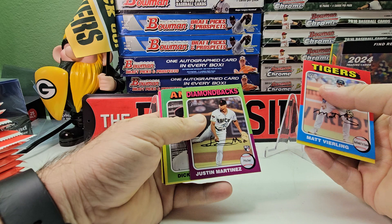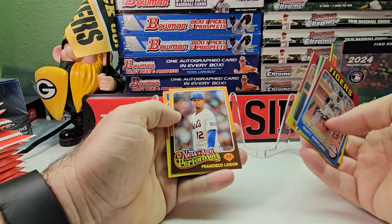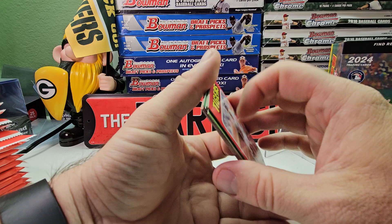Not bad — Justin Martina's rookie, Dick Williams, Michael Harris the Second, Ryan Mountcastle, Nico Horner. Looks like there's an Instant New Era Performers Francisco Lindor and Shohei Ohtani. From what I heard, some of the short prints are the first 100 — I think only 413 or something like that is a short print. So we'll see what we get in this box.